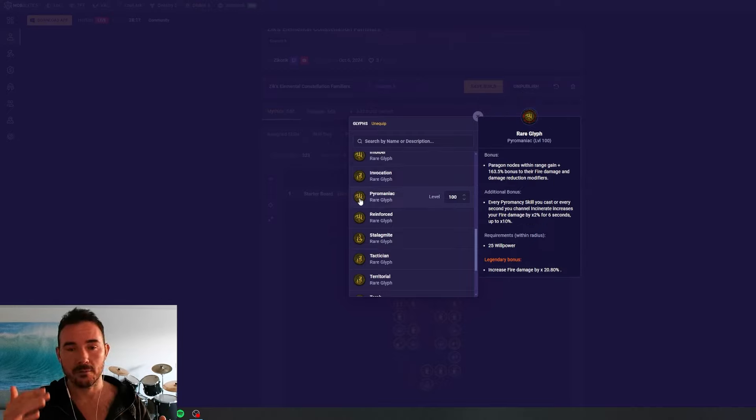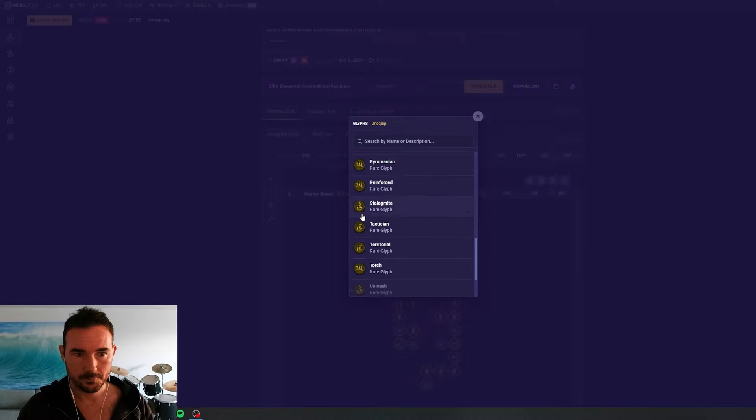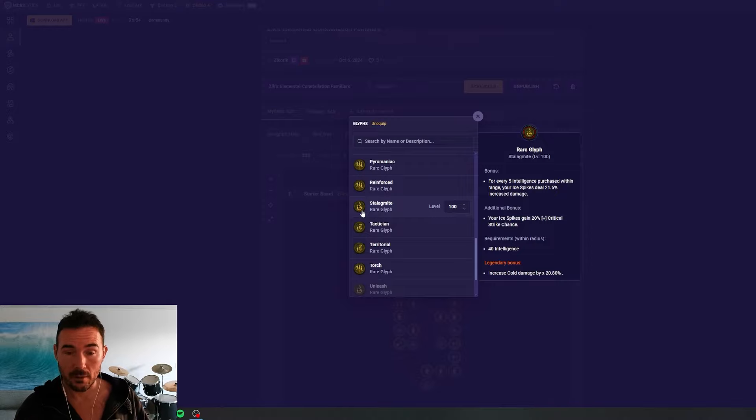Pyromaniac is a decent second-tier glyph for fire builds — right under the golden ones. You get an Elementalist-like fire additive at the top, then up to 10% multiplier for the additional bonus with fire, and 21% multiplicative to fire for the legendary bonus. Stalagmite is still very average — we're missing a multiplier for the additional bonus, and generally we don't need extra critical strike chance with ice spikes. However, if you're in an ice spikes build where you're not scaling to 100% crit chance or struggling to get there, this would be a good glyph to cover that crit gap.